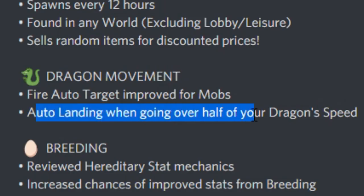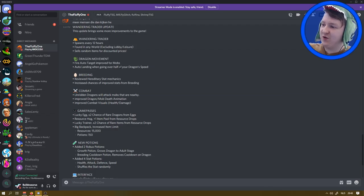Auto landing when going over half your dragon's speed. But what if you're just floating and you're not going anywhere, but you just want to float in the sky? Is it then automatically going down to land? I have no idea. I can try it right now. We will try it out - I'll read it first and then we'll try it all out.